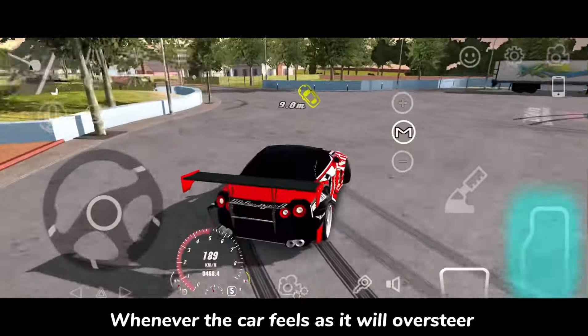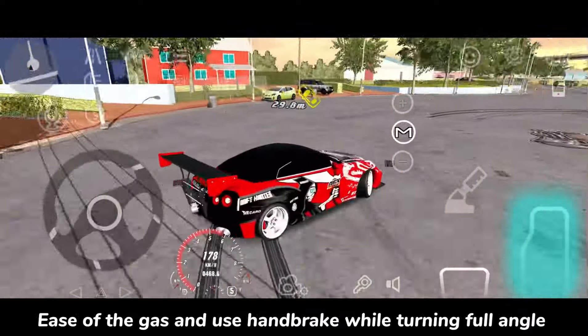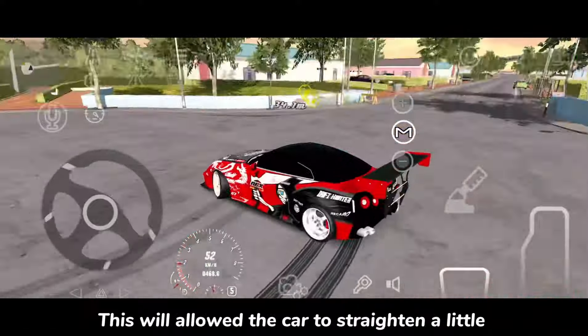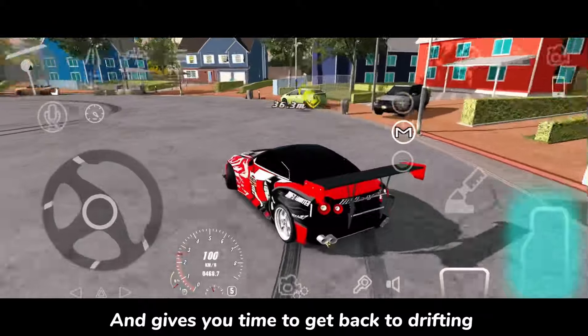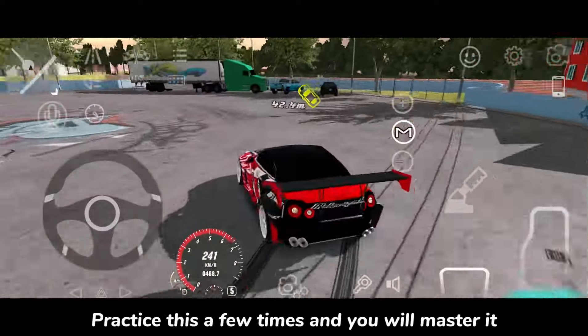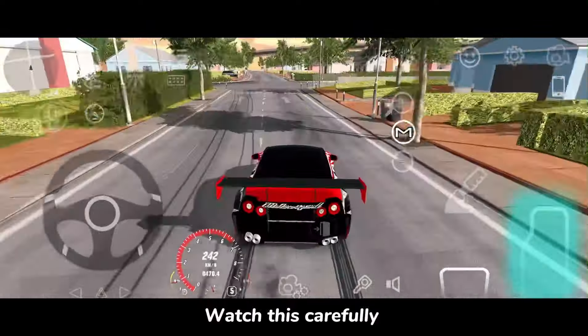Whenever the car feels like it will oversteer, ease off the gas and use the handbrake while turning at full angle. This will allow the car to straighten a little and gives you time to get back to drifting. Practice this a few times and you will master it. Watch this carefully.